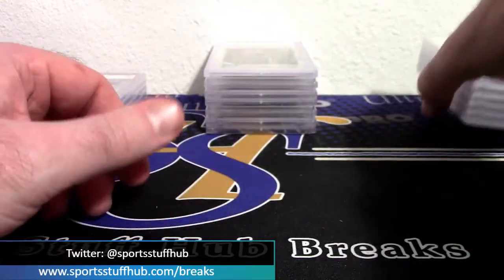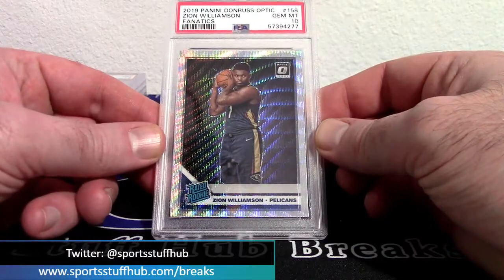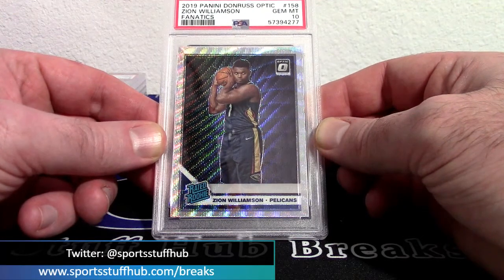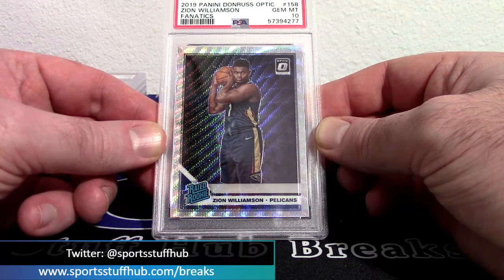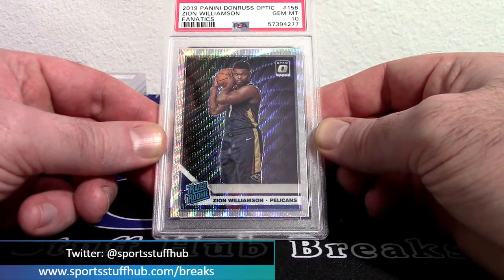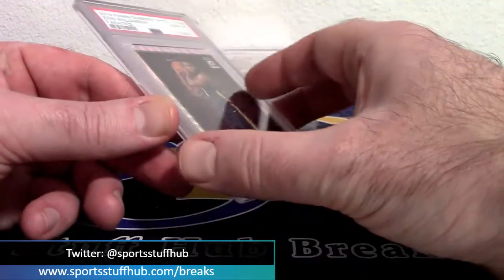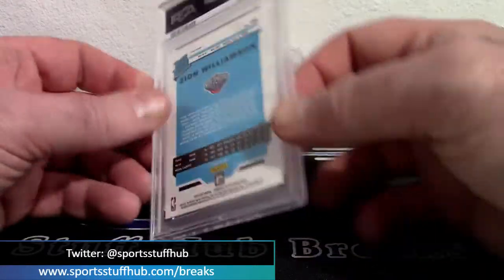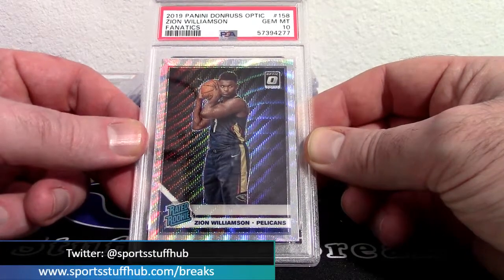Nine cards in — why don't we add one more 10 to the stack: Zion fanatics exclusive Optic box set, the silver wave. The silver wave Zion gem 10 — boom! If Zion comes back and regains some of that prowess and dominance he had last year, these are going to skyrocket again.